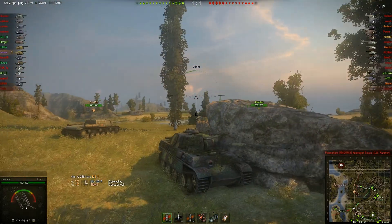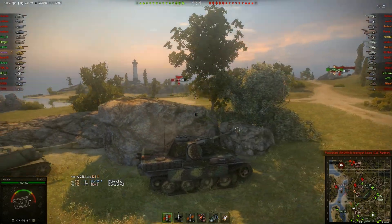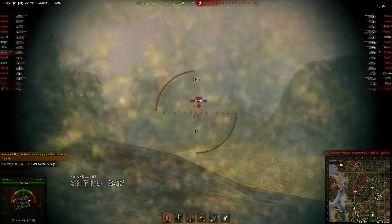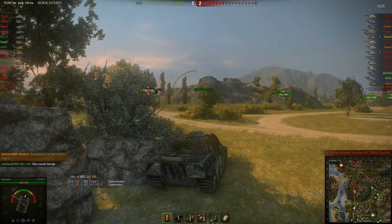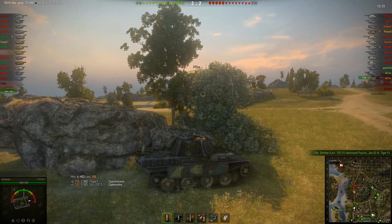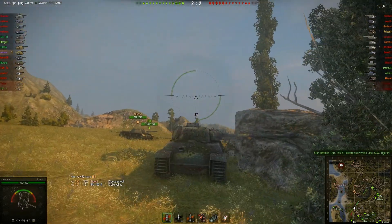Our team is not doing the best — we're sort of trading one for one at the moment and they haven't really seized town, so we're trying to play it a bit conservative. Periodically the Tiger pops out, and each time he does I make an effort to punish him for it. You can see this rock is screening my side armour for the most part, with a small gap in coverage at the front.